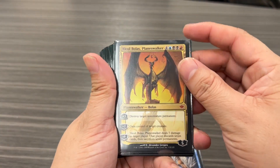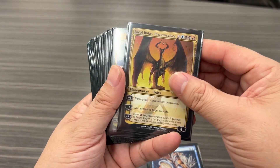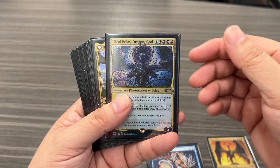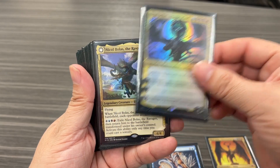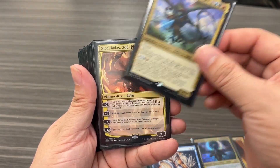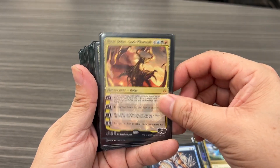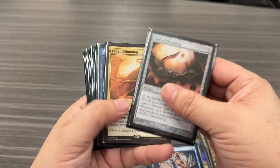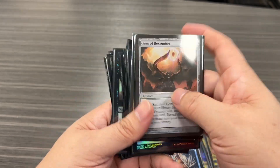I have all the Nicky B's Planeswalkers: Nicol Bolas Planeswalker, Dragon God, Ravager, God Pharaoh, and Deceiver.